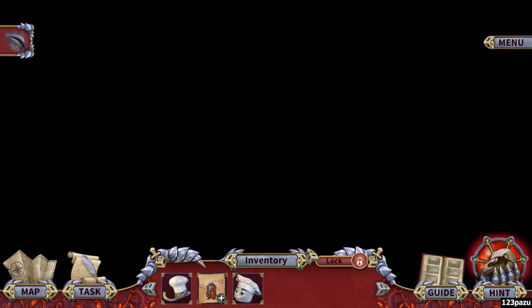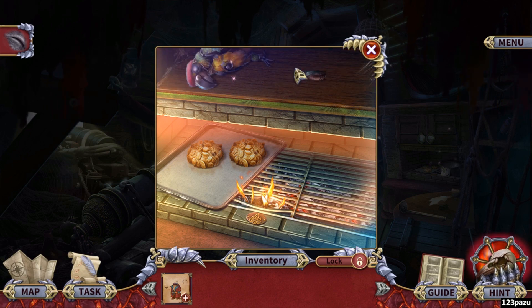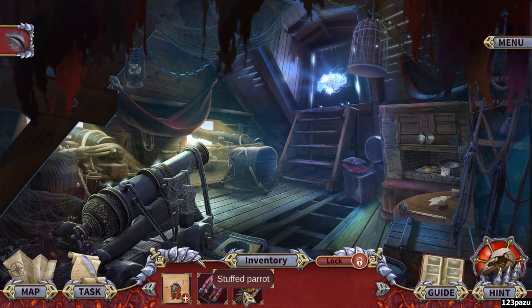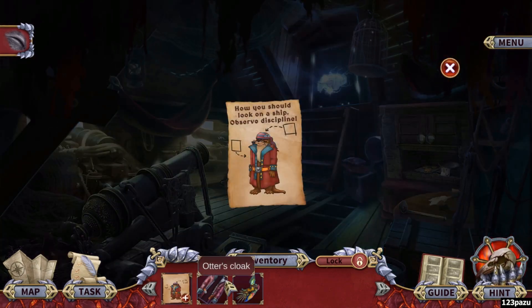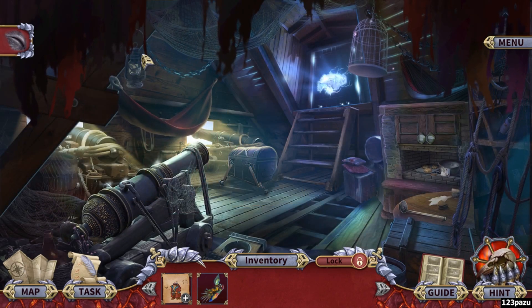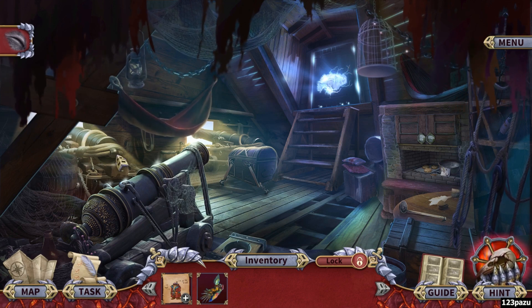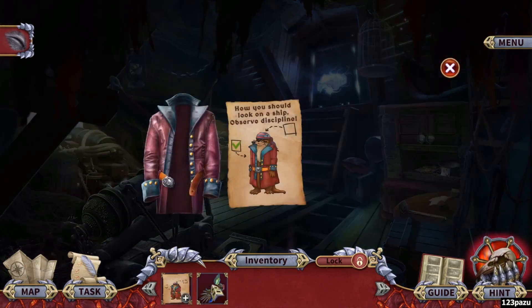The two different inlays that used to be alive — now how you should look on a ship, observe discipline. Just need to find the outfits to disguise ourselves as the captain of the ship. This guy turned the cat into an otter, guys. But otters are so much bigger than cats. Stuffed parrots — is that part of the outfit?